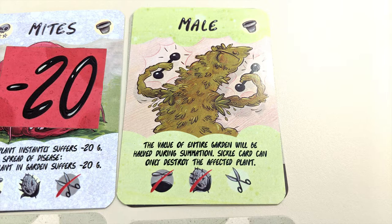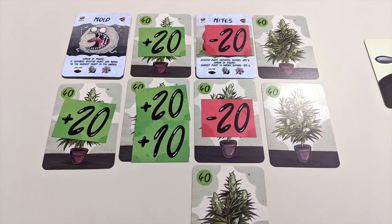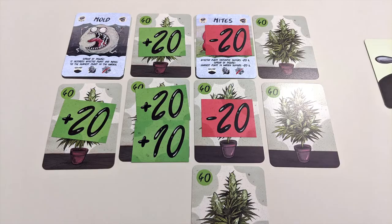If you have any plants with a male card, then the entire value of your garden gets cut in half. Having multiple male cards won't worsen the effect — you'll still just cut your score in half. Mark down your final score, then continue playing a new game. Play a number of games equal to the number of players and add up your scores from each game to get your final total. Whoever has the most grams wins.